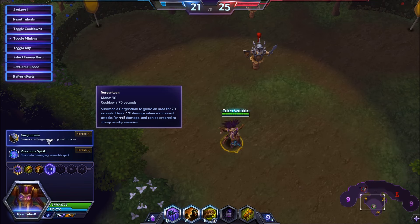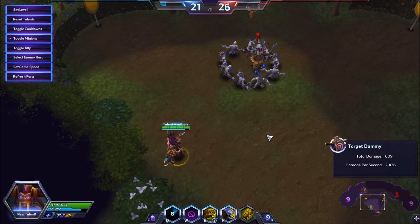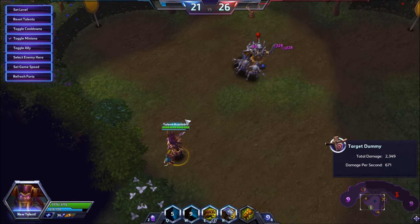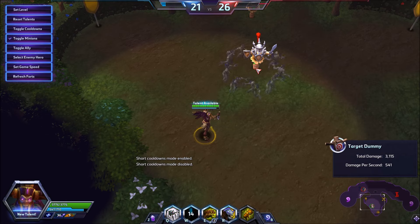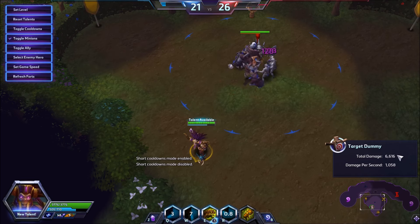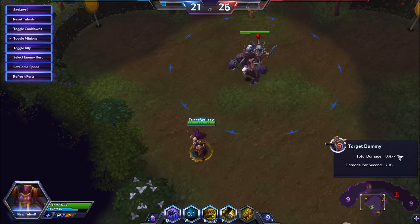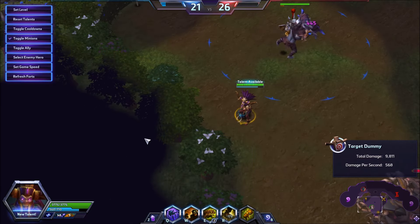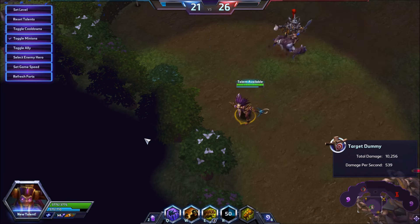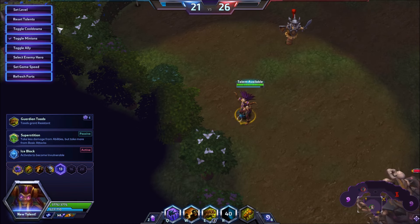The heroic we're going to take is Gargantuan, and we take this over Ravenous because when we hit the wall-Q combo, we follow it up with a Gargantuan to increase the damage even more. We throw the wall, throw a Q, throw a Gargantuan — the Gargantuan punches and by the time the wall and all summons drop, we're at like 6,000 damage. You also guarantee a slam from Gargantuan because of the zombie wall if it connects. It's also a good talent just to protect you and kite melees.